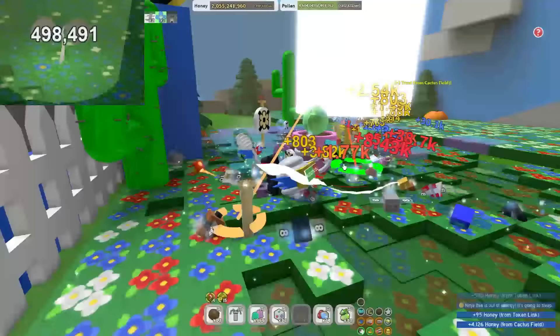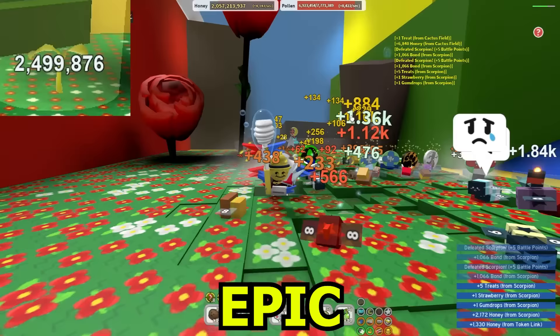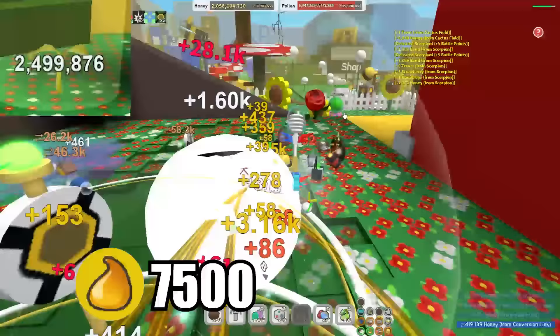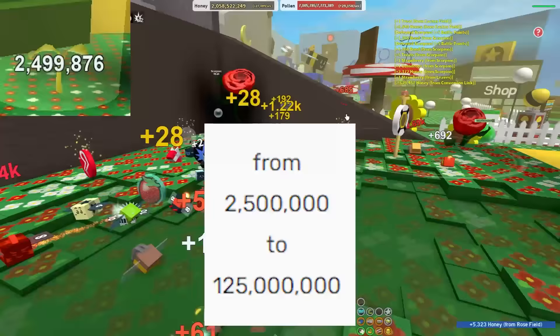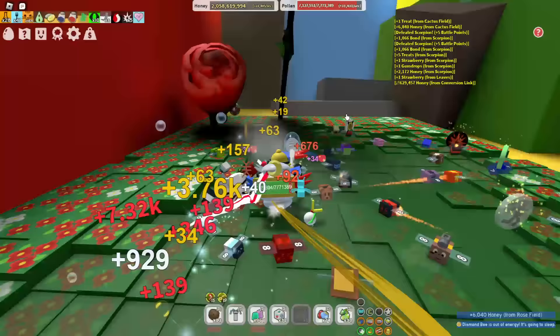The next sprout is the epic sprout, which can give you a golden egg, a star jelly, glitter, and a bunch of crafting materials that are super hard to get. It also gives one ticket per token, one to three royal jellies per token, five treats per token, and 7,500 honey per token. It can be as large as 2.5 million to 125 million health.